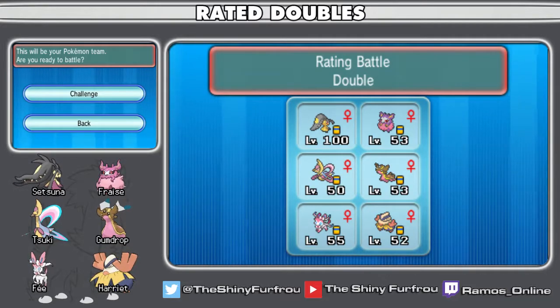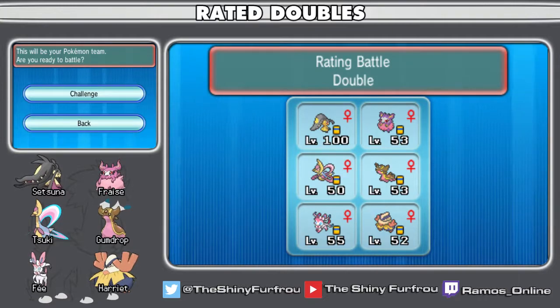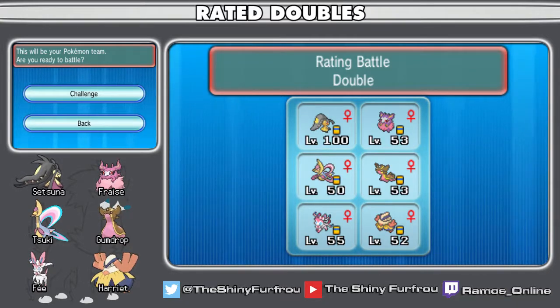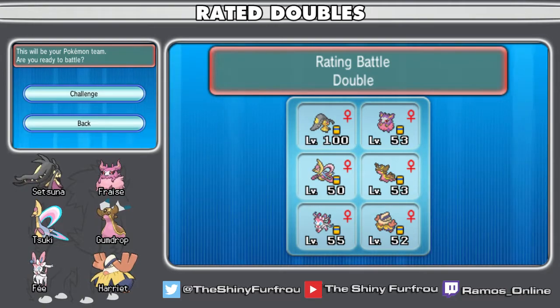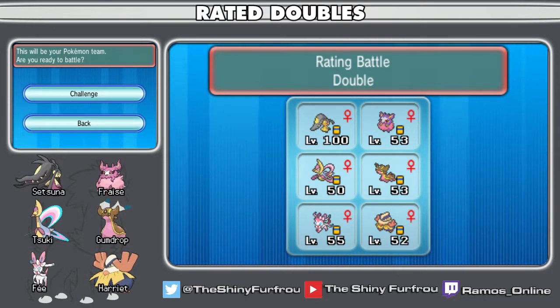Setsuna the Mega Mawile has Rock Slide instead of Iron Head, to help flinch things and deal with Charizard, especially Charizard-Y. We have Freiss the Aromatisse with Aroma Veil to prevent any Encore or Taunt shenanigans. We have Suki the offensive Cresselia, who can also set up Trick Room — Freiss and Suki being my Trick Room setters.